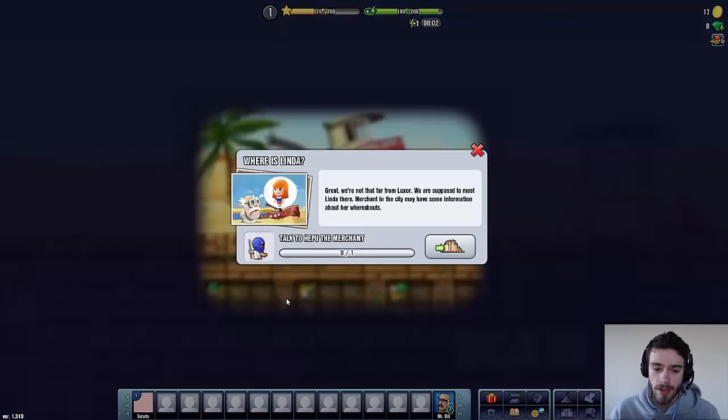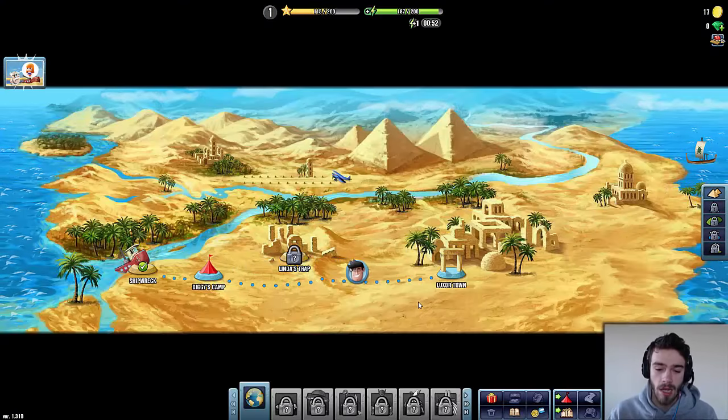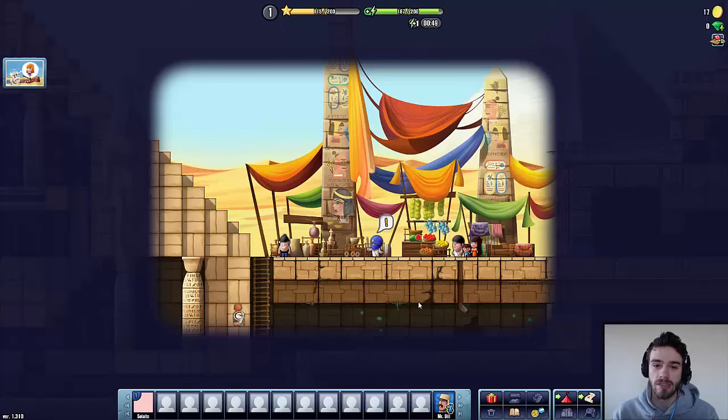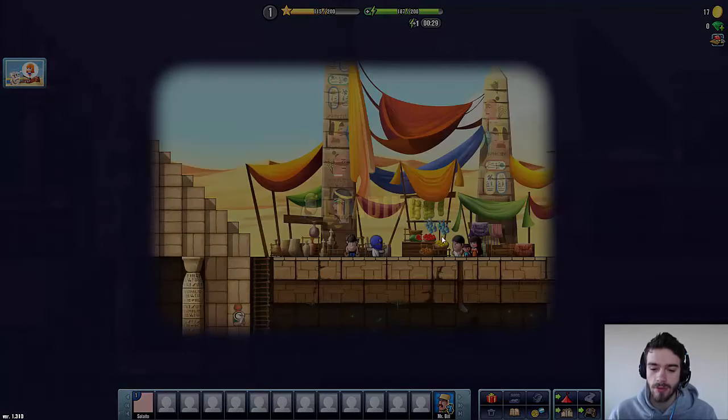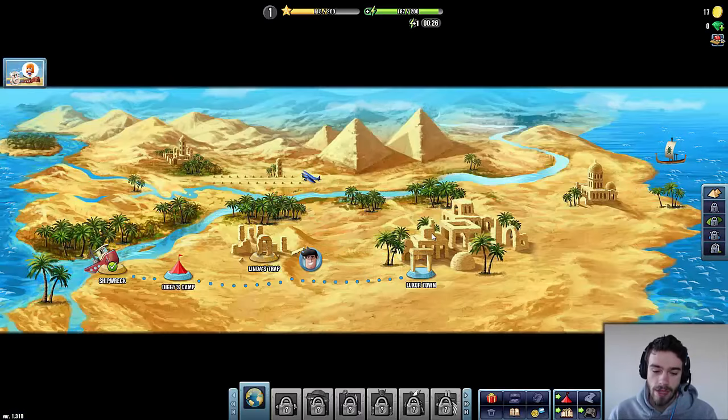So basically Linda is kind of the assistant to Diggy's dad, so she might have some extra information on where we can find him. This is the merchant which we have to talk to. He's saying: 'Let me tell you what I need help with. Linda — yes, I remember her. She was a foreign girl. She took off to explore some nearby caves, but there was a sudden sandstorm and she hasn't returned yet.' So let's go to Linda's trap and see if we can actually find her.